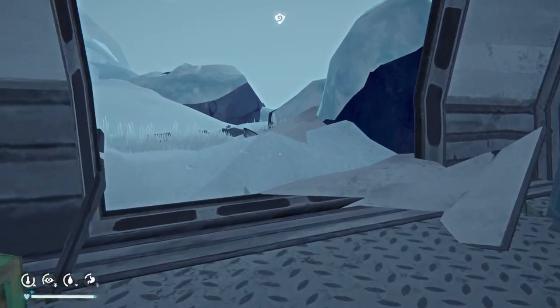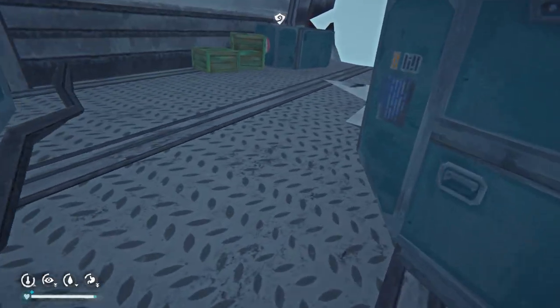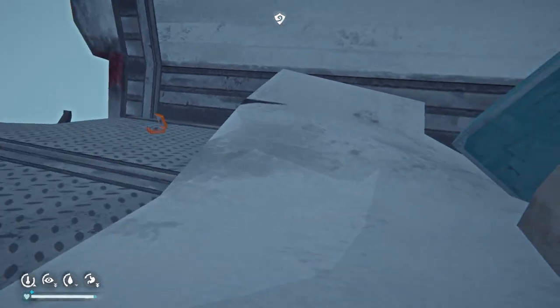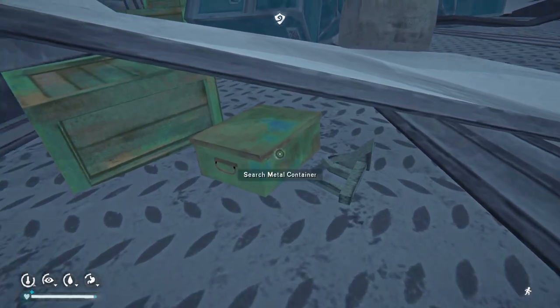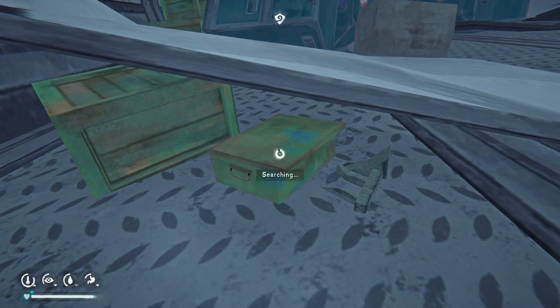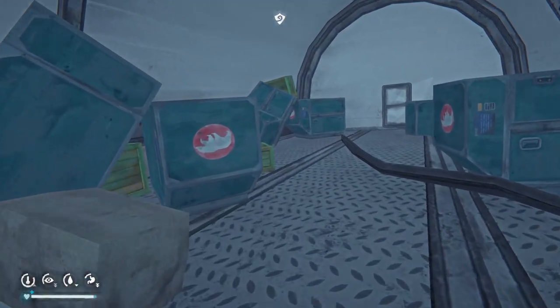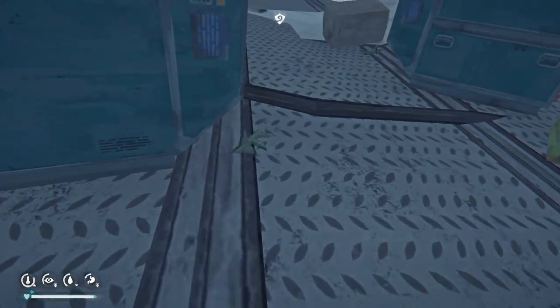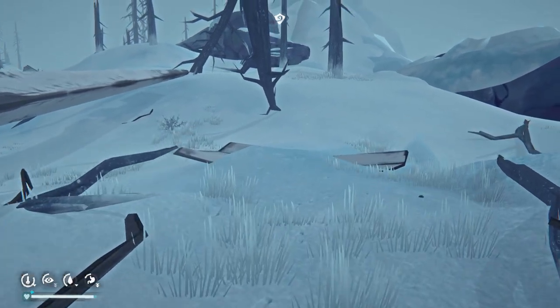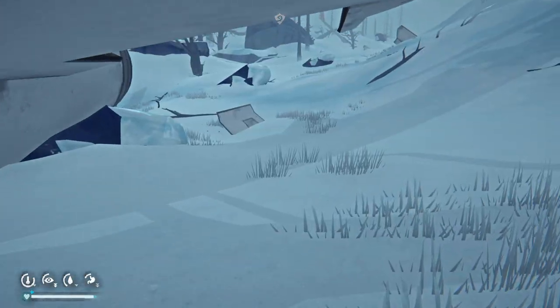We need to head over to Desolation's Point. I checked — I think there was a crate over here I might have overlooked. Not a crate but a container — nothing in it. I'll take the reclaimed wood. There's another piece there, and we're heading out of here. We basically got the flare gun.